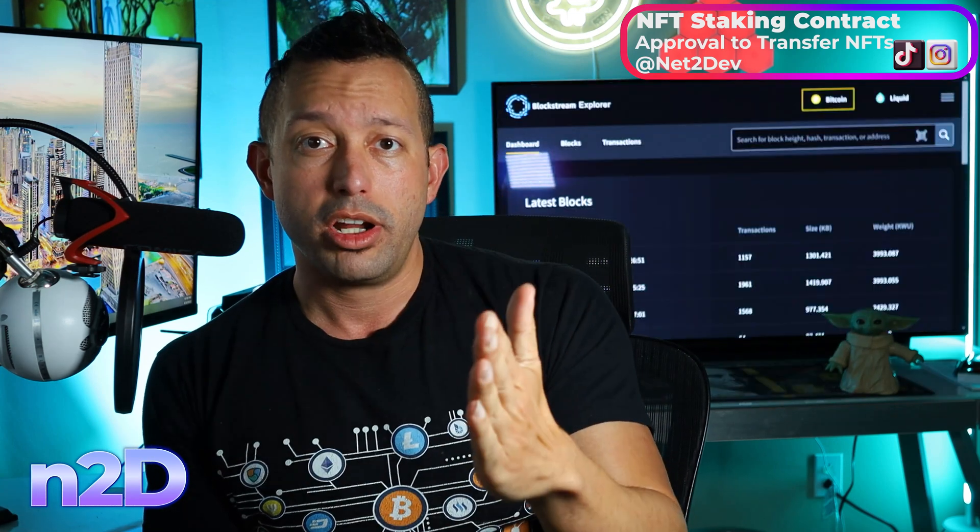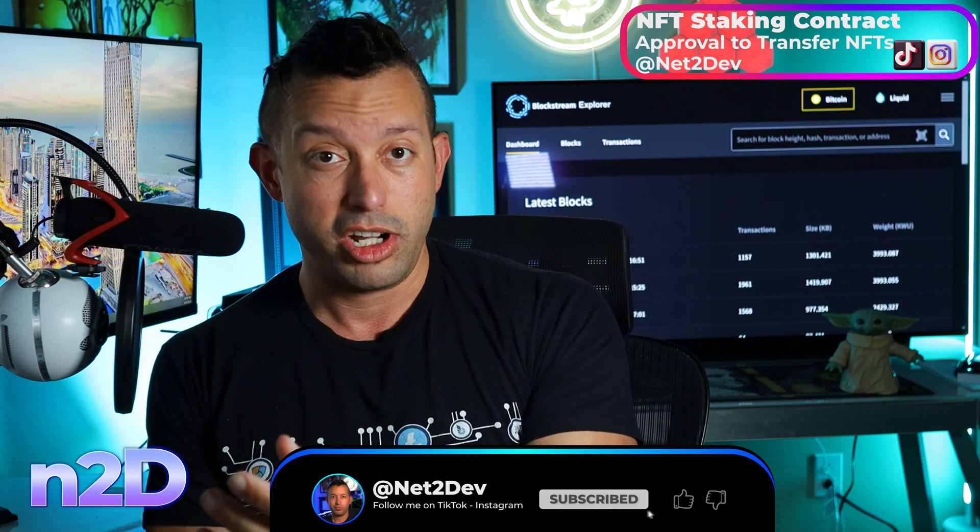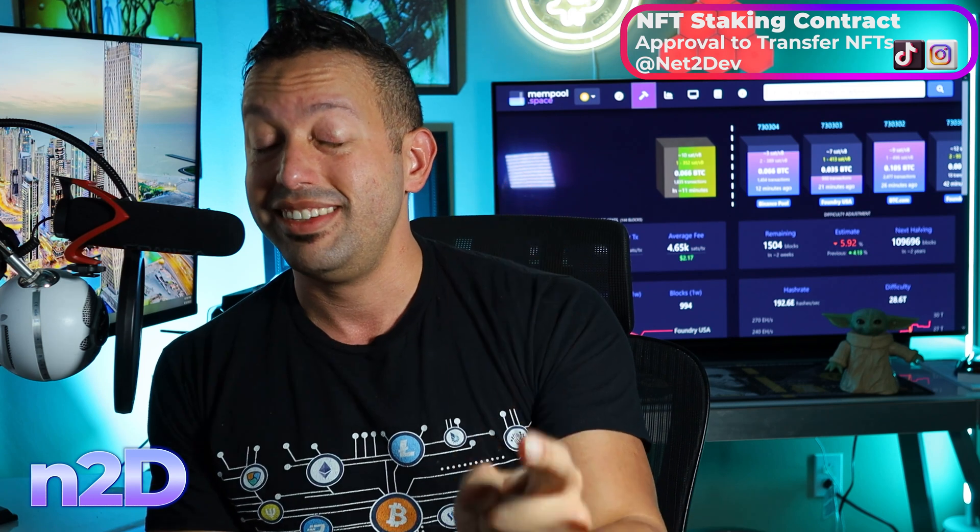When we tell the staking smart contract 'I want to stake a couple of NFTs from my wallet,' the staking smart contract, on behalf of the end user, calls for a transfer of the tokens from the user's wallet to the staking contract. However, the ERC721 token smart contract responds: 'Who are you? I don't have any authorization from the owner of those NFTs to transfer them to you.' So what needs to happen is the buyer of those NFTs who wants to stake them needs to authorize the staking smart contract to pull the NFTs from the ERC721 collection.